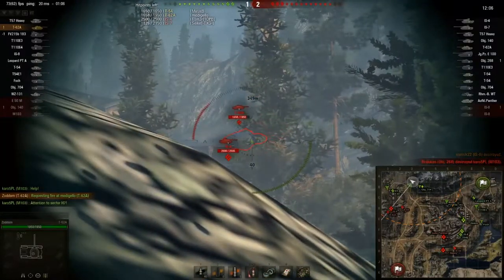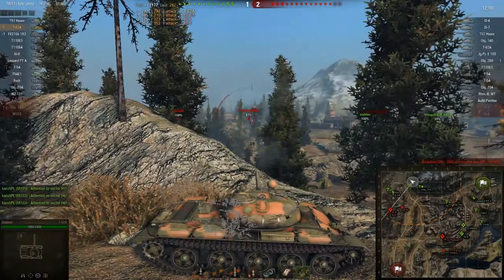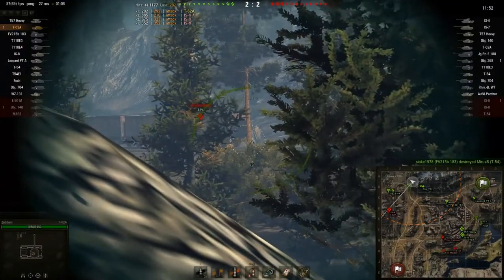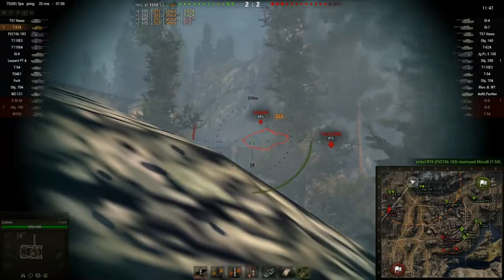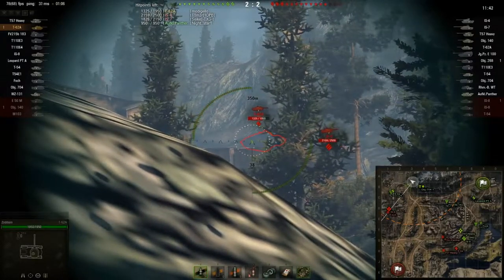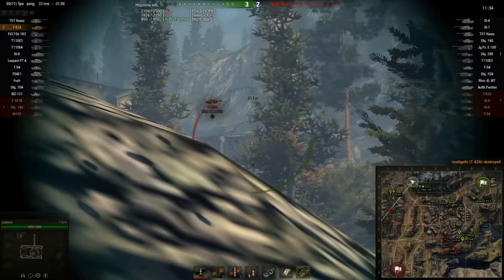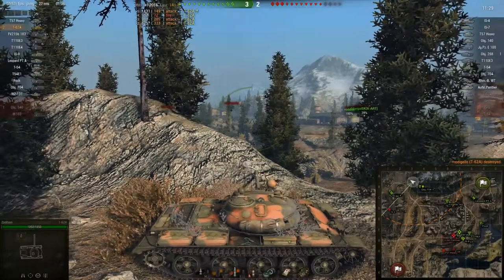A shot hits the turret and he's gone. But he's spotted again — I aim for his engine deck and hit him. I trigger his premium fire extinguisher. This will be an expensive round for him. Got to see if it's a loss.